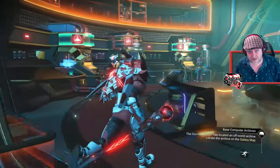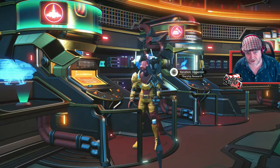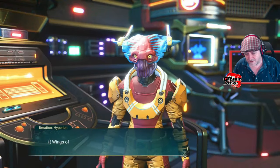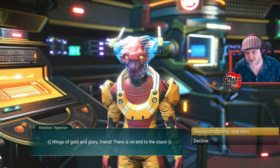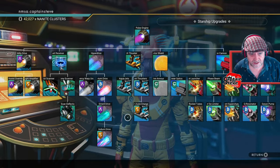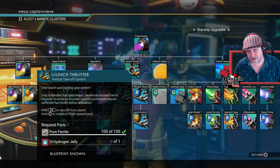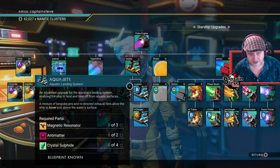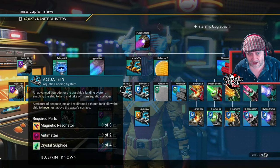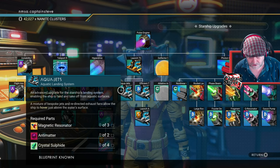You need to get yourself a piece of tech and you need to buy it from this guy that looks like a cuttlefish gone wrong — his name is Hyperion. He sells ship parts. Go to Research Starship Upgrades and the one you want is Aqua Jets — it's underneath Launch Thrusters. You're going to have to unlock Launch Thrusters if you haven't already, and then it opens up this tree arc — go over to Aqua Jets and unlock that one.